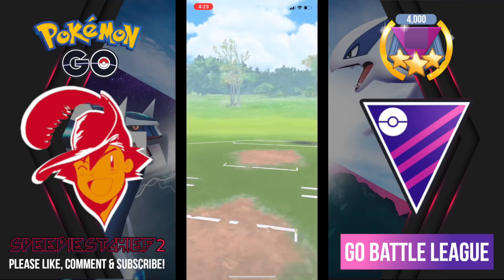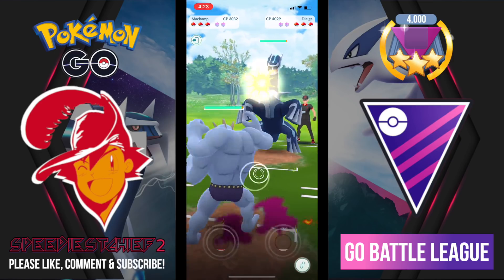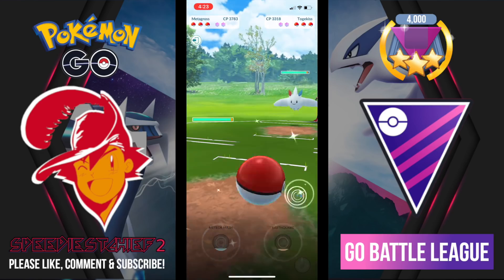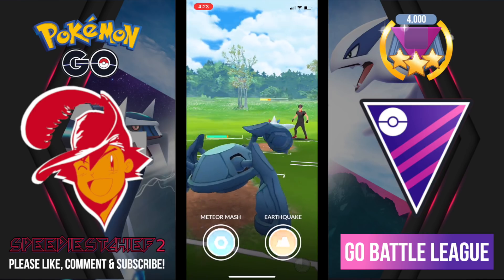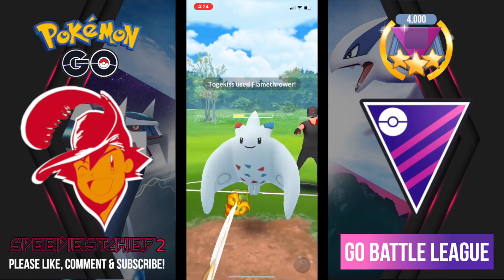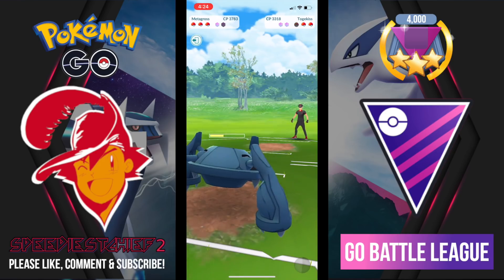Going into game three, I open with Machamp and here comes Dialga. Dialga is part Steel-type so those counters are going to add up. In comes Togekiss though and I have my own answer in the form of Metagross, so this is a good position for me. I just have to make sure my third Pokemon can counter my opponent's third Pokemon. I shield that Flamethrower because I'd rather go into the next matchup with a ton of energy.